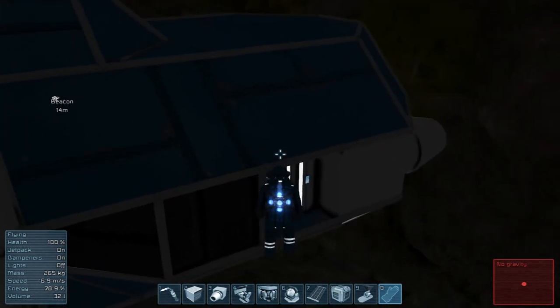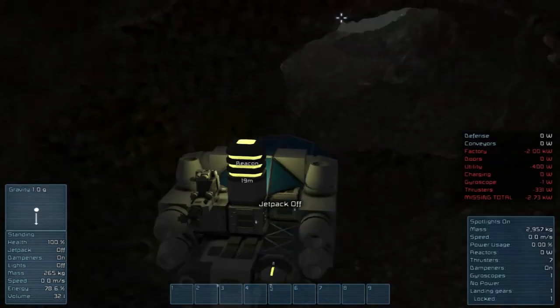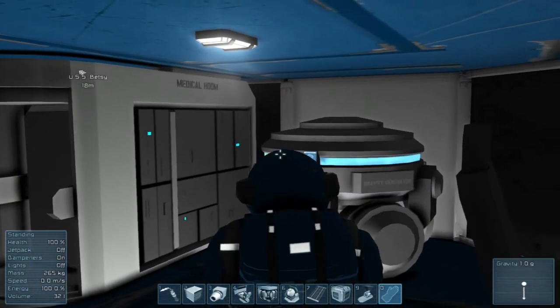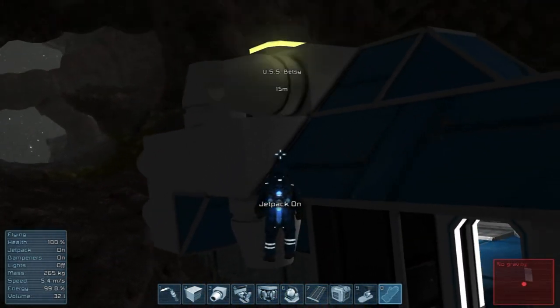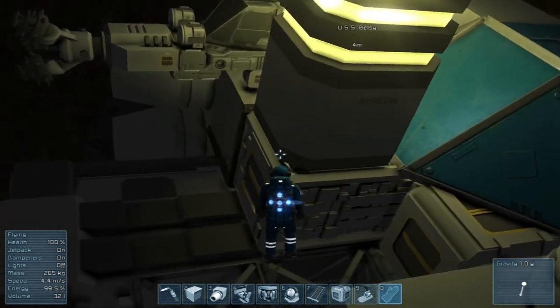I'm going to turn my lights off. Do your slow motion run - so weird. Beacon - we're going to name this... USS Betsy! That way we know where our ship is. Also, you might have noticed I turned off my thrusters for efficiency - I didn't want to run out of juice since I was just idling and not really doing anything.